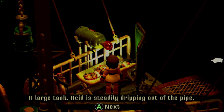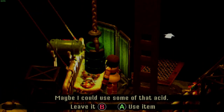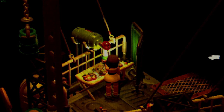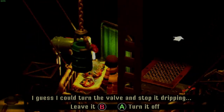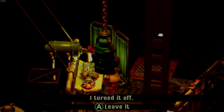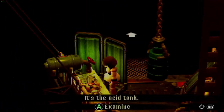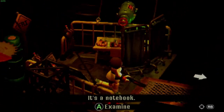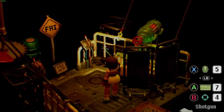Tolman's records note that tank acid is steadily dripping out of the pipe and the smell is almost unbearable. We can fill our acid bottle up with some of that. I could turn the valve off and stop it from dripping — I haven't turned the acid off yet, so I wasn't really sure what that was going to do. It kinda looks like a gooey mess. I wonder if that's regenerating — some sort of experimentation.